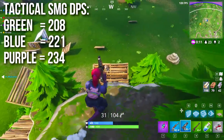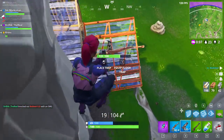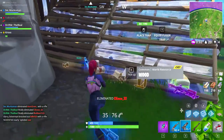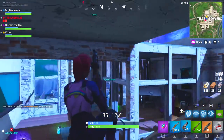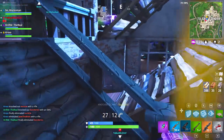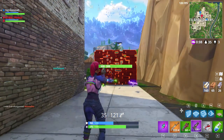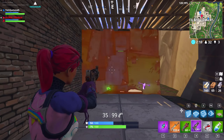This means it has the highest damage per second in the entire game. The green tac SMG is 208 DPS — better than all base rifles. The blue is 221 DPS, very similar to a purple scar. And the purple tac SMG is 234 DPS, tied with the gold scar. You can see that DPS working in action as I shred through wood, brick, and steel pretty quickly with these weapons.